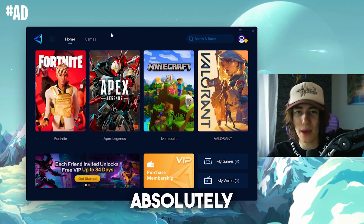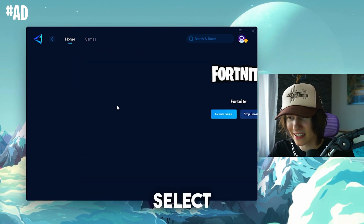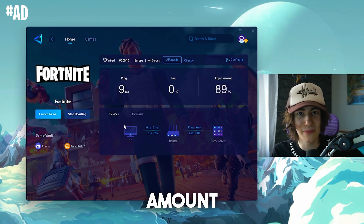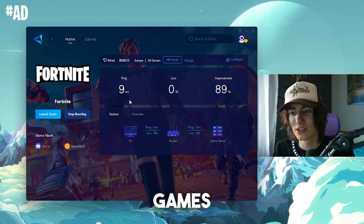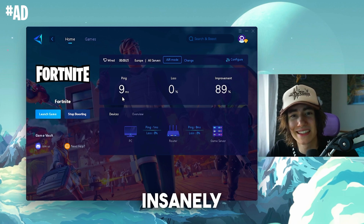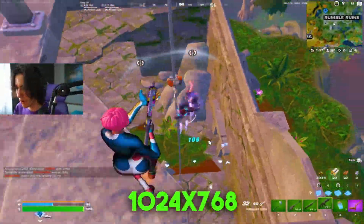The sponsor is Gear Up Booster, which you can try for free with the link in the description. It's the tool I use every time before I hop into Fortnite. You select your favorite games and it automatically reduces your ping by finding the best DNS server nearby while also actively searching in the background while you're playing. My ping in a normal Fortnite battle royale lobby was nine milliseconds, which is insanely low.